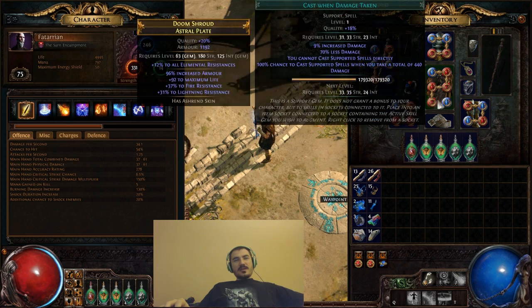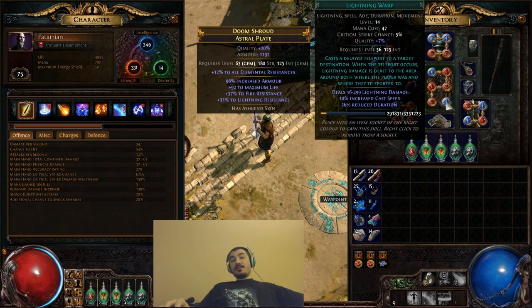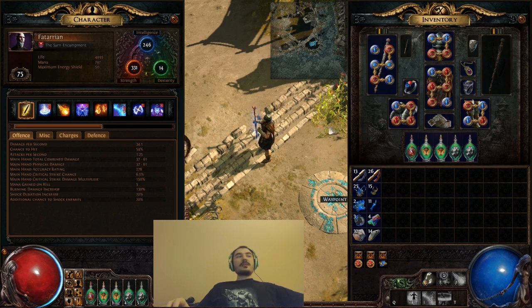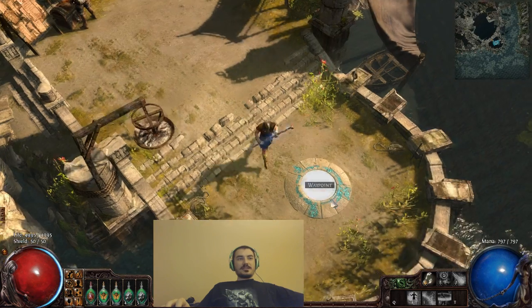I'm using Lightning Warp there for movement. If I had another link, I'd probably use Iron Will so my Molten Shell and Cold Snap do a little bit more damage, and I could gain a little bit more free life leech.